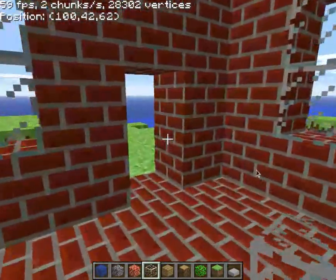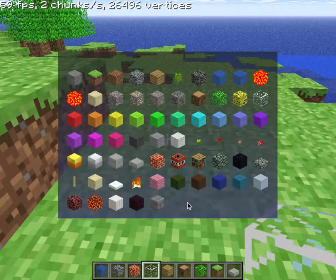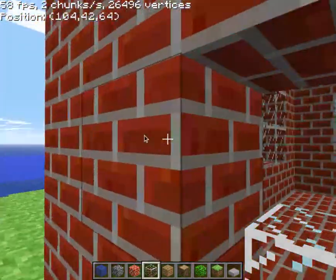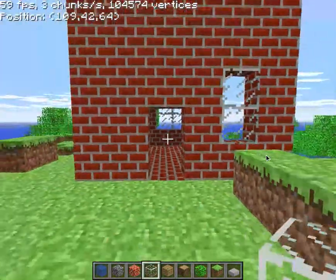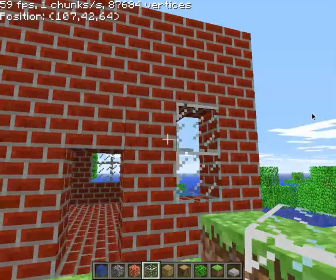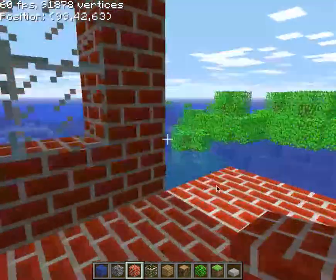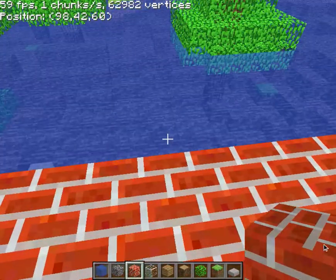Pretty nice looking house. Although, doors don't exist in this version of Minecraft, so I can use that gap. Looking pretty good, except that window looks so weird. I'll just fix that. Nice.